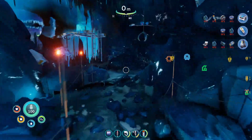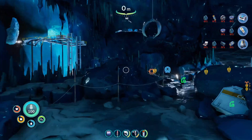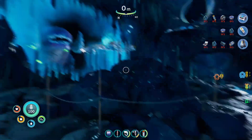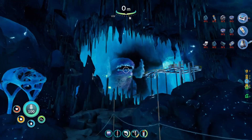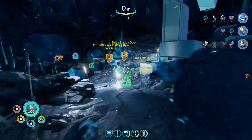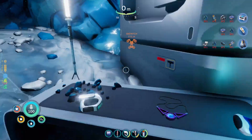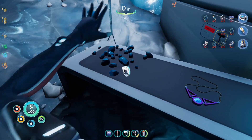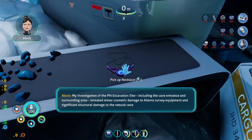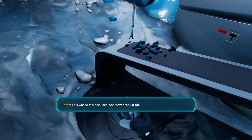We'll worry about this dude later, but oh my god, this is — I wish I could just hide all the UI for a minute. What is that? Do I have enough storage? The discoveries we're making out here. My investigation of the fire excavation site. Sam's necklace — she never took it off.